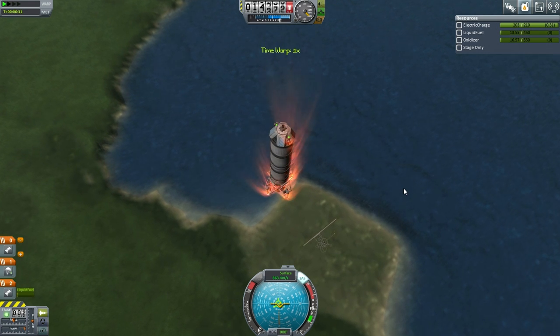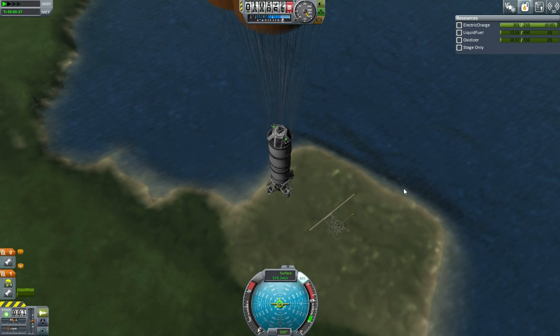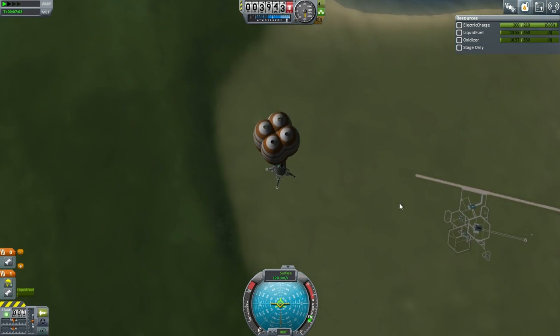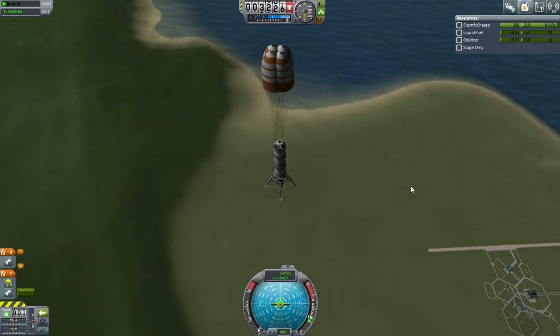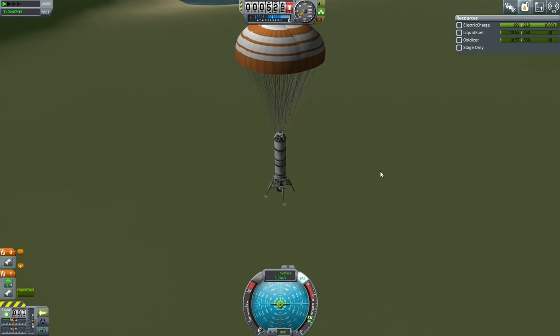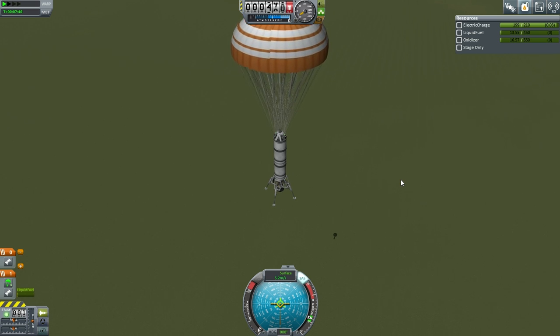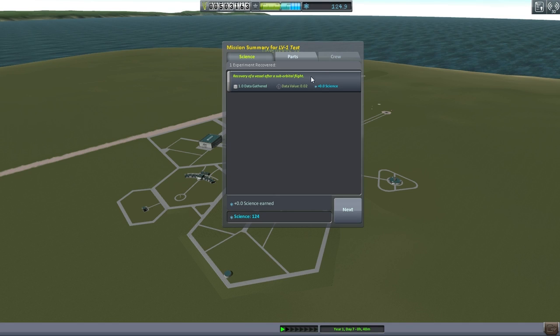Re-entry heat. Parachutes. Gear down. We seem to be in KSC territory at least. Full parachute deployment. Got to have SAS on now. 5.2 meters per second should be safe, but I'll still use some thrust to slow us down a bit. All nice and safe, it looks like — let's recover vessel.